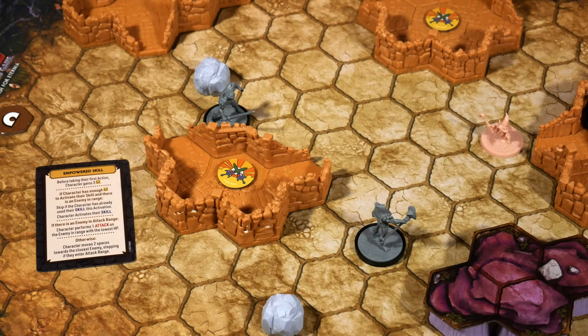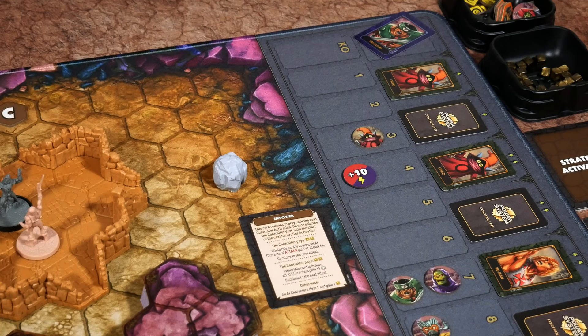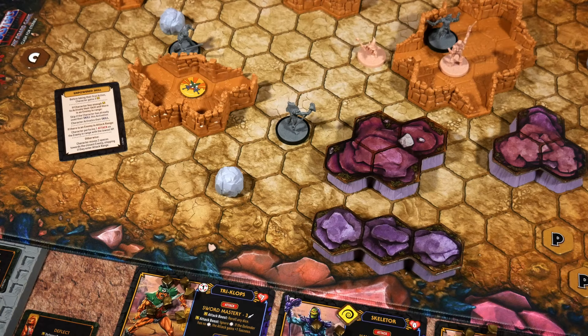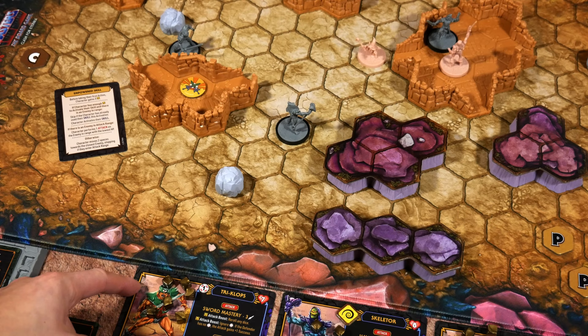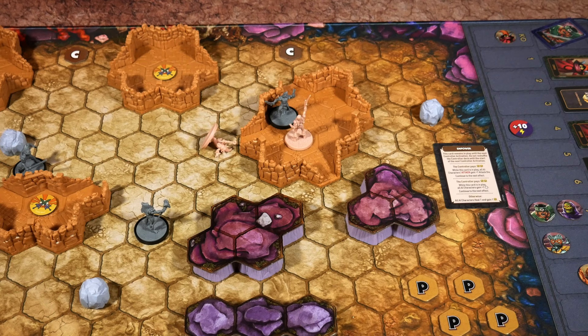That actually worked out really well — only two ranged results. Orko, you are extremely lucky; you should most likely have been taken out by that attack but somehow held on. Unfortunately that's just the first action — there is another one coming, and the same attack will be made because Triclops has six power to spend, so it can trigger the skill once again. And this is going to result in a KO unless I roll all swords, which I highly doubt. Triclops also gets a power from the castle he rolled, and Orko is taken out.